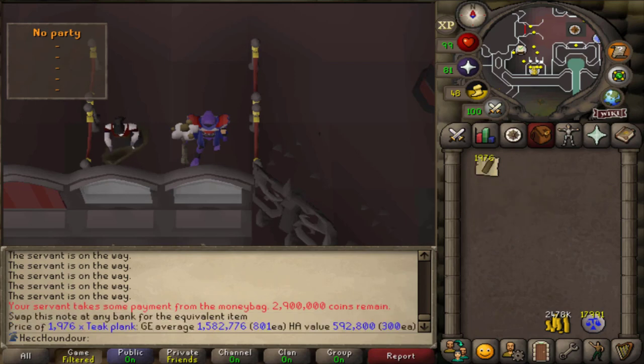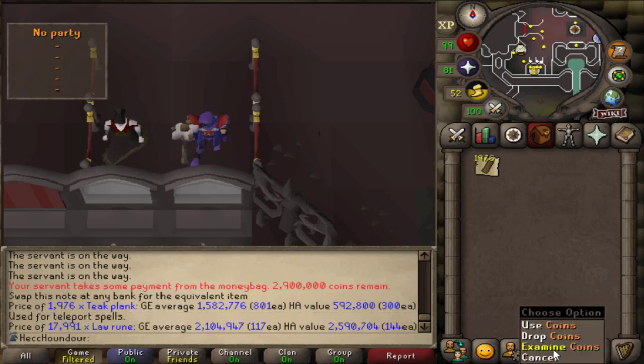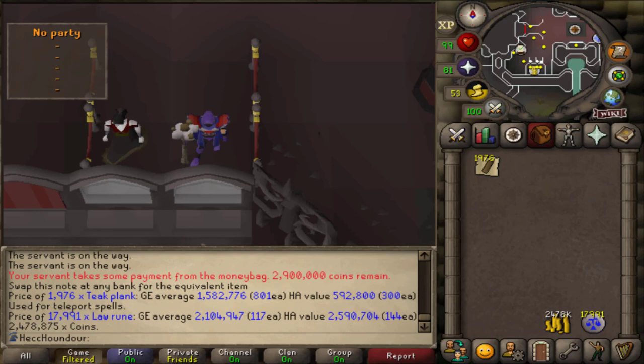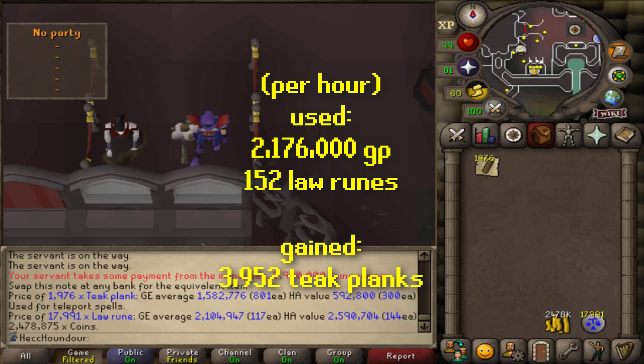After 30 minutes I made 1,976 planks, which would be 3,952 in an hour. I nearly ran out of run energy, so if your teleport is about that distance from a bank, you might need to drink from your pool or sip a stamina potion. I would have used just over 2 million GP in an hour from the sawmill and paying the butler, and 152 law runes. That's the casual version — you can make more planks if you have a teleport closer to a bank and are more efficient.